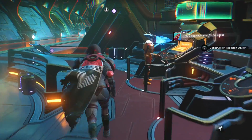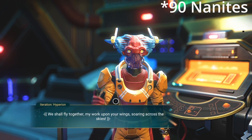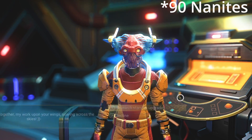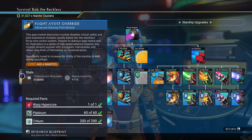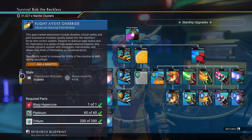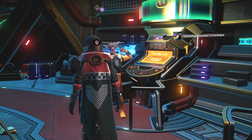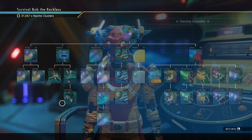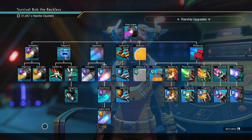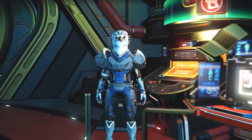It wasn't very much — a couple hundred nanites. I'll check it out in post. I did see flight assist override — this gray market electronic module. Flight assist is for babies. I want to fly fast and loose, baby. I think that might have been around for a while though.